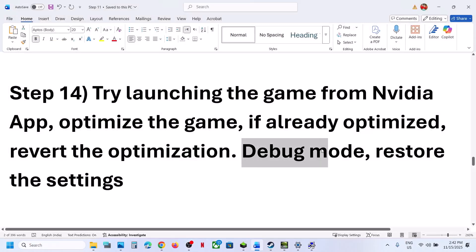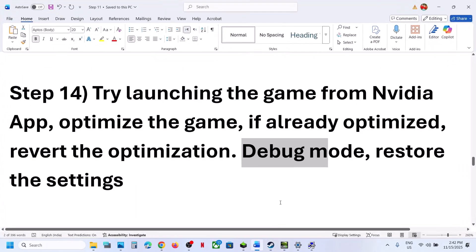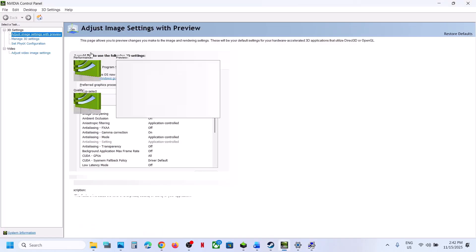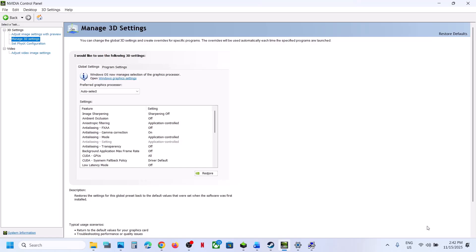Try Debug Mode: right-click the desktop, select Show More Options, go to NVIDIA Control Panel, click Help, and put a check on Debug Mode. Relaunch the game and check. Still not working — go to NVIDIA Control Panel, click Manage 3D Settings, go to Global Settings, click Restore, click Yes, then hit Apply at the bottom right. Launch the game and check.